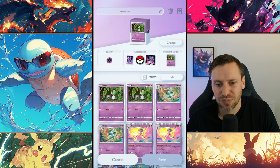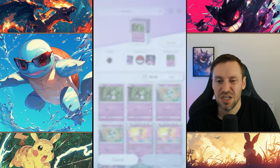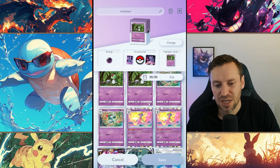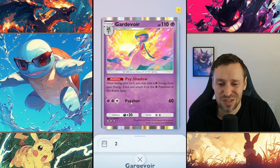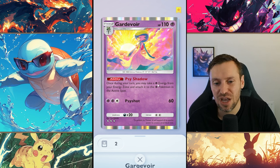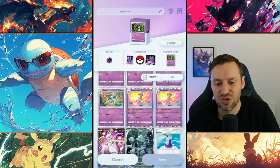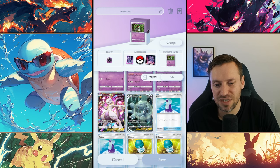First thing we want to do when building out this deck is go to our accessories and make sure we've got the Mewtwo card sleeve and the Mewtwo play mat because they just look so sick. For the actual deck itself we're running two Ralts, two Kirlia, and two Gardevoirs. The reason we're running Gardevoir is because of her ability — her Psyshot is weak, three energy just to do 60 damage, that's a weak attack. But her ability is what makes us so good.